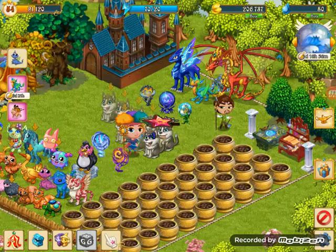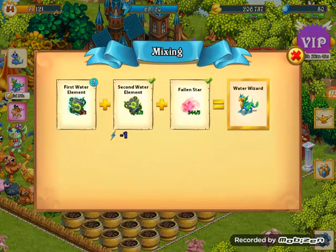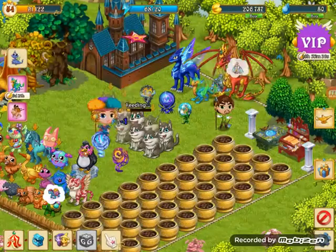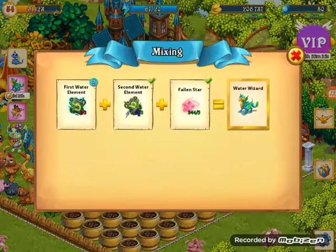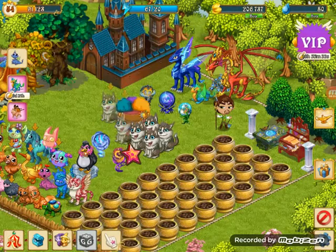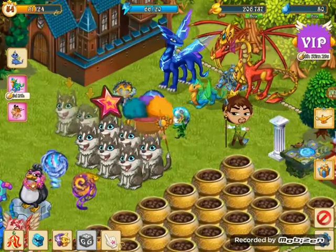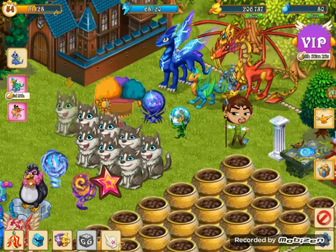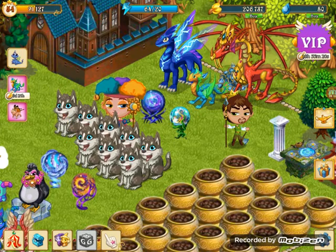It looks like we are stuck needing the fire wizard, the cosmic wizard, and the water wizard. I hope in the next episode we get all three of them and I will summon them. It will be a very interesting episode.